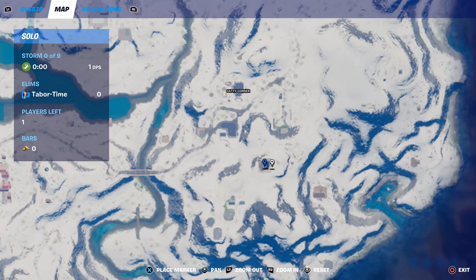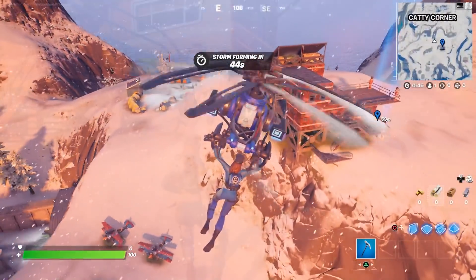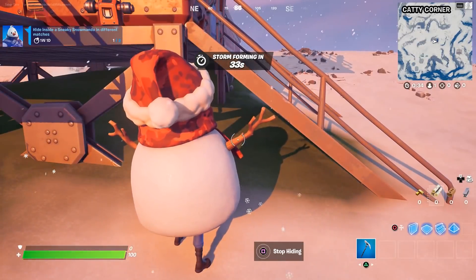There's the outpost right there where the planes spawn, and as you can see right in front of it is a sneaky snowman. Walk up to it, hold square to hide, and boom — there's one.